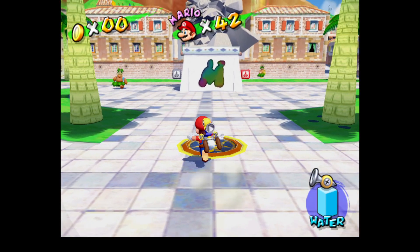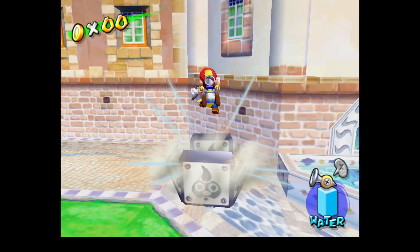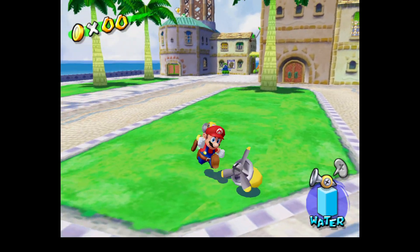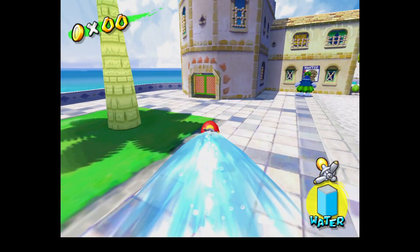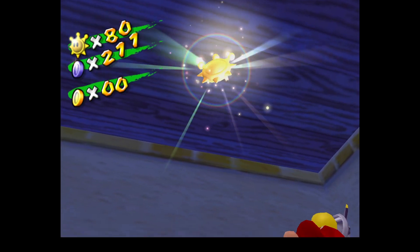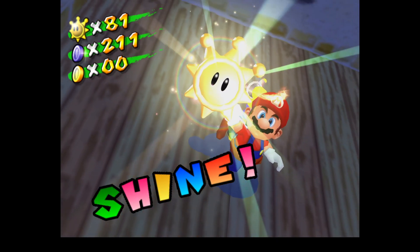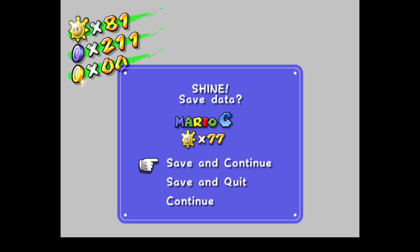I'm going to get one more shine, and it's only because this one is super quick and easy. And then I'm going to call it an episode, because I really want to not have to do the Pachinko Machine again. This one, you just need a turbo nozzle — just go in here, easy. One of the quickest shines in the whole game to get. But anyways, that is going to be it for this episode. Thank you all very much for watching, and hope you enjoy the rest of your day.